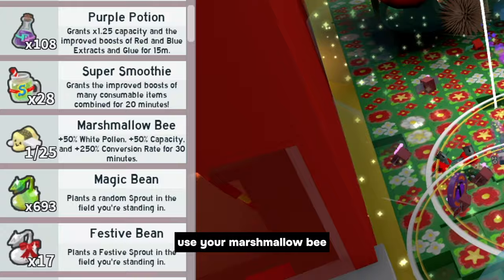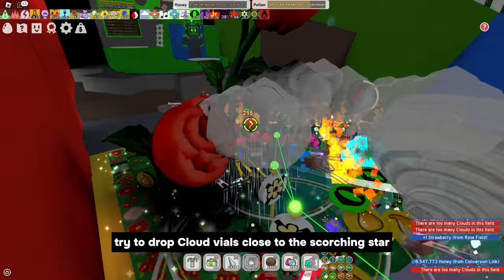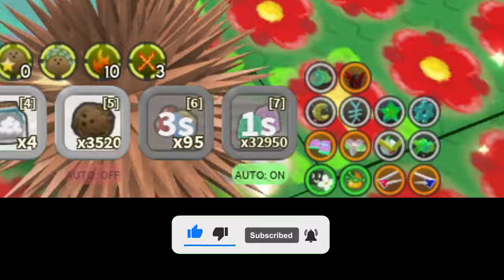Use the Super Smoothie. Use your Marshmallow Bee if you have one and you think the boost will be successful. Don't drop Cloud Vials yet, because we don't have buffs like Focus, Red Boost, Precision, or others yet. Try to drop Cloud Vials close to the Scorching Star. Drop Jelly Beans to the secondary account again to get more minutes for the Jelly Bean Blessing. Activate your Gumdrops.